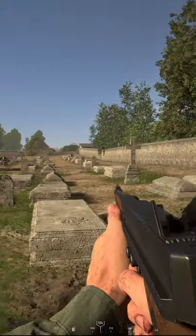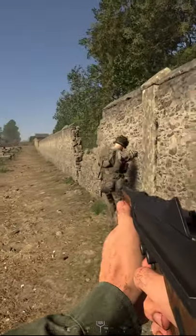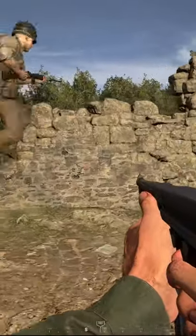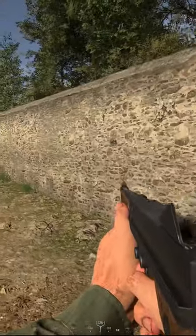Stick with your squad. Team play is key in Hell Let Loose. You will have a much better time if you are playing with your squad and communicate with them at all times. Let them know if you spot the enemy, what direction using your compass at the bottom of the screen, and you can also place a ping on them.